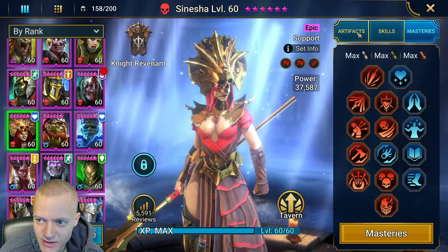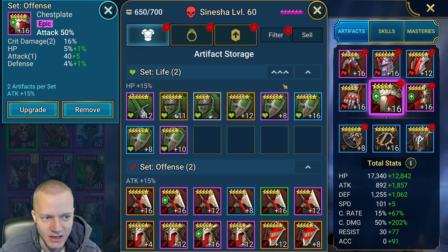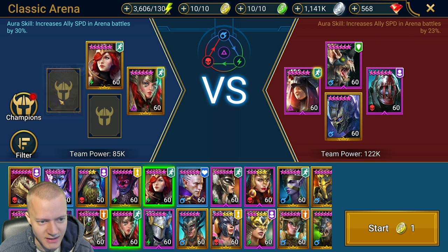And then I have my Sinesha — she's running a lot of attack and crit damage, 2700 attack, 252% crit damage, and only 82% crit rate. We could actually try to get more crit rate on her, but we'll try it as is and work on getting more crit rate later down the road.